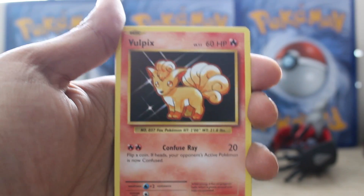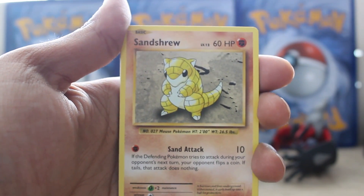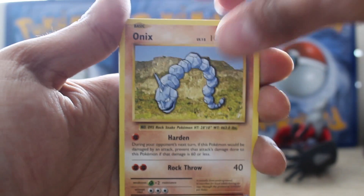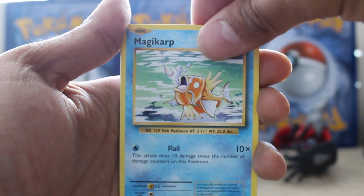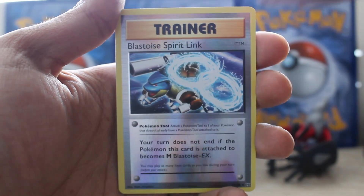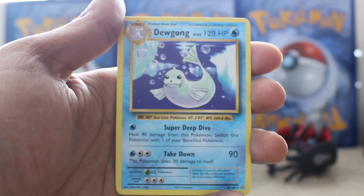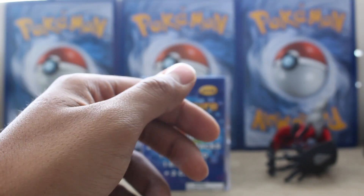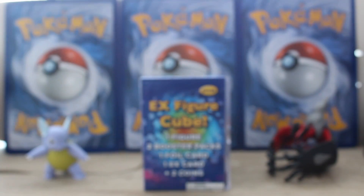You guys give them a warm welcome — these two baby packs that were left alone in my local Target. Onyx. Magikarp. Magikarp. Our reverse is a Blastoise Spirit Link and our rare... Dugong. That's okay. All are welcome.